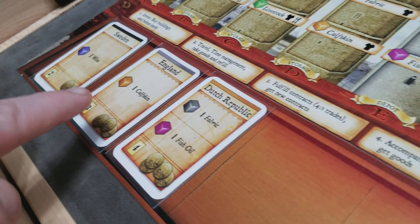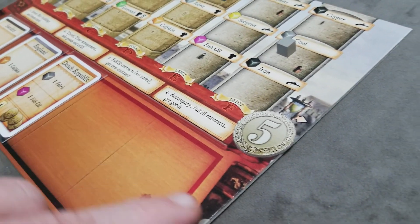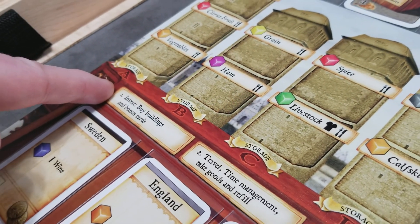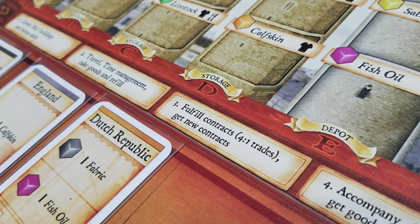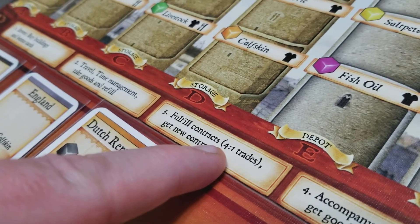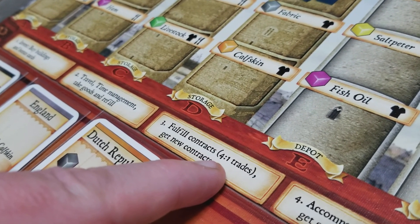You may also have a situation where you fulfill so many contracts that you're collecting contracts outside of the maximum five. That's okay — it's not until the start of your next turn during the invest phase that you're required to sell down to five total contracts. Another rule: when fulfilling contracts, you always have the ability to trade four of one type of good for one of any other. You can also trade four time tokens for a good of any type.